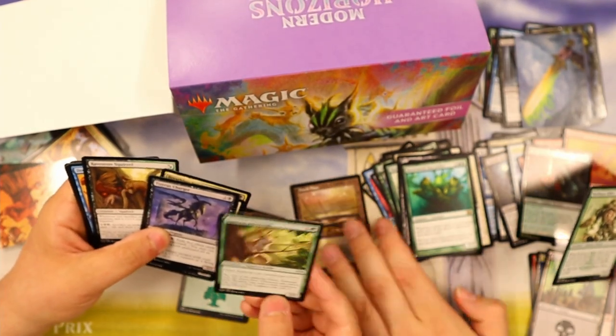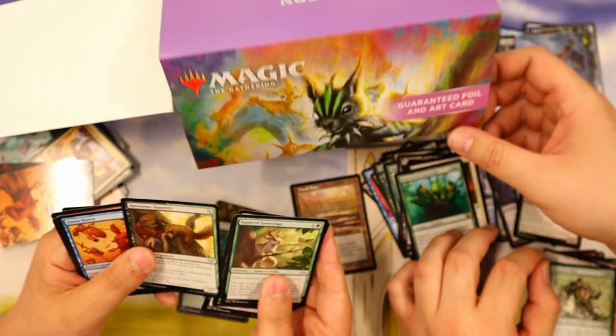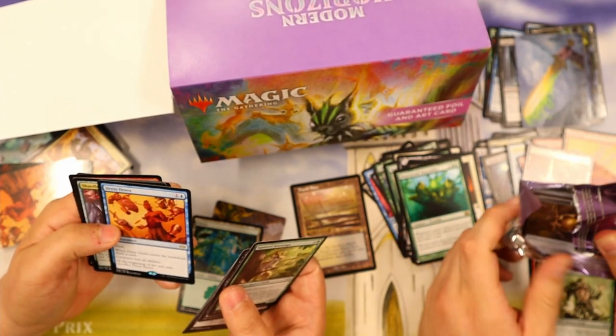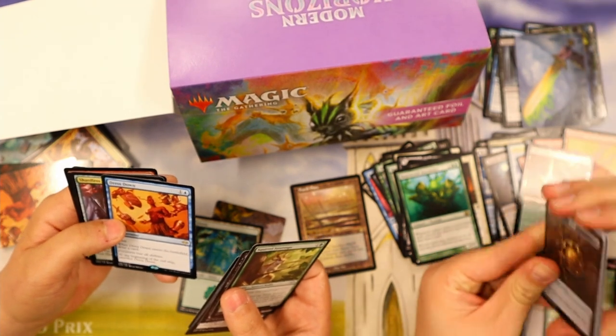I got a Squirrel Sovereign! I think you're not beating the Marsh Flats though. I also got a Ravenous Squirrel. We got lots of squirrels. Dress Down — there's a battlefield drop, creatures lose abilities. I like that card a lot. At the beginning of the end step? That's so weird.